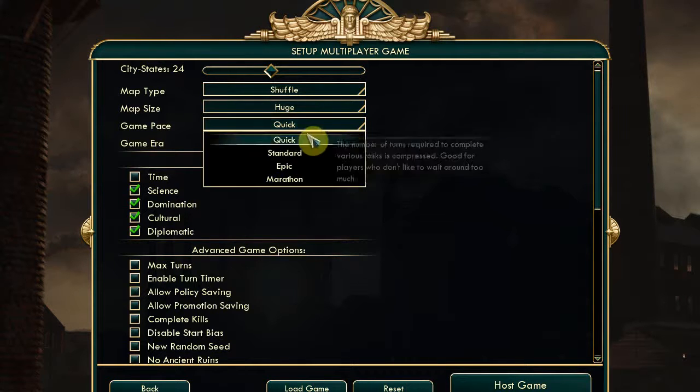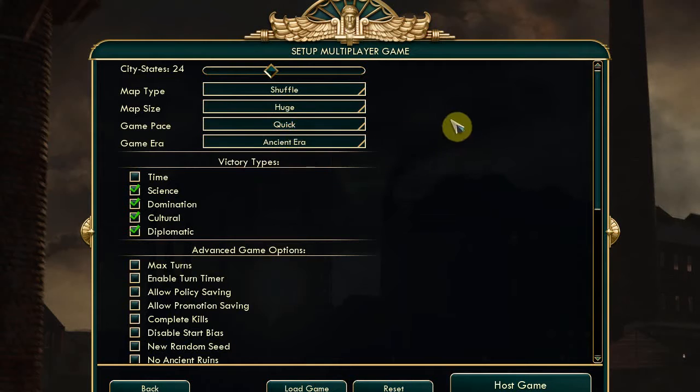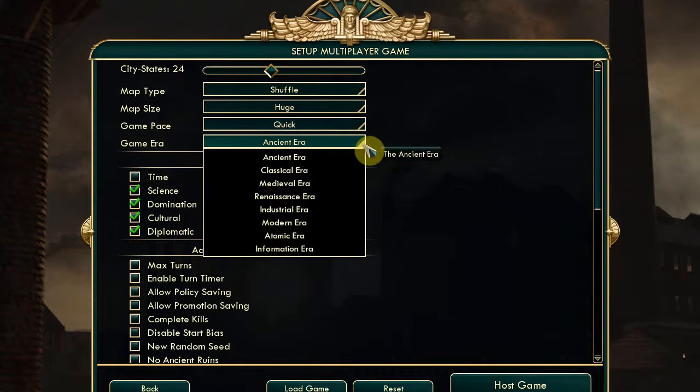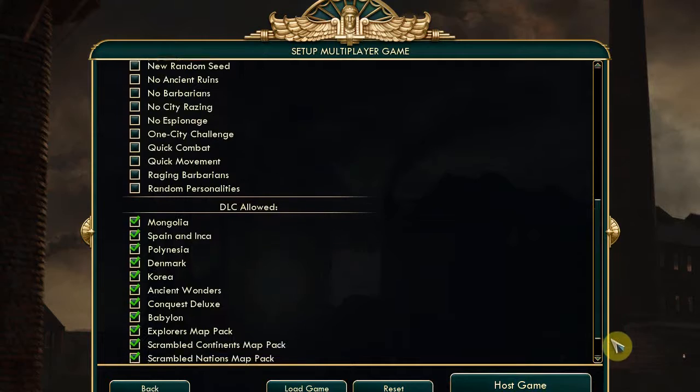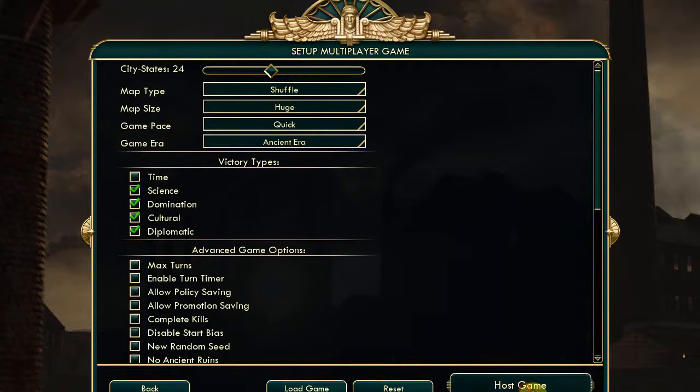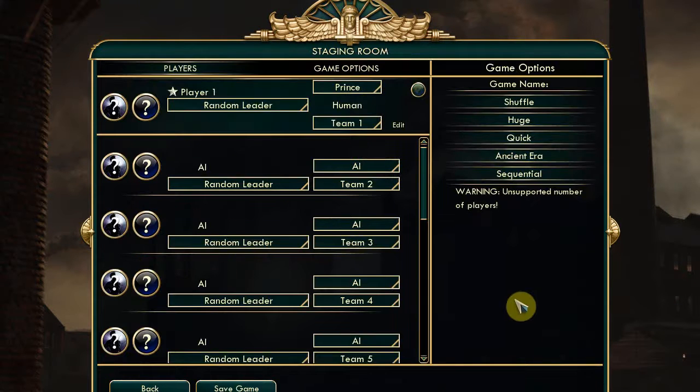I'm going to go for a quick game because it will still take ages. We're starting in the ancient era - that is just at the discovery of agriculture. I don't know what these buttons are, but host game I suppose. It's kind of assuming you're on the network. It's just daft.